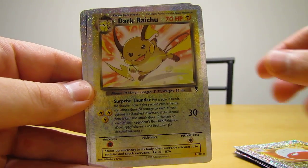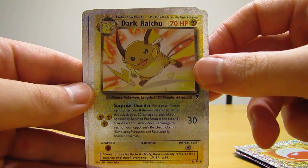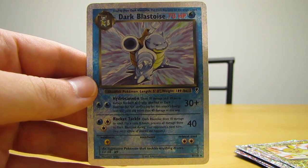Dark Raichu — that's a secret rare card from the Team Rocket set, very cool. And then the last card in the lot, probably the best one that I purchased, is Dark Blastoise.